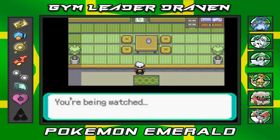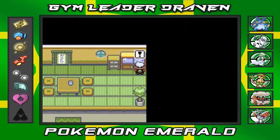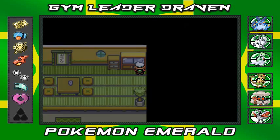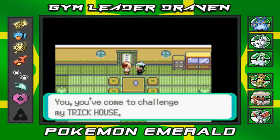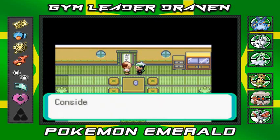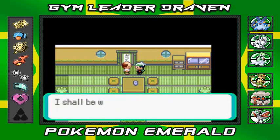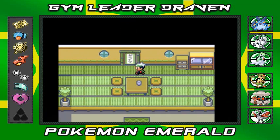So this is the next challenge right here, and yes we are being watched. He's hiding right there — not that smart. 'You've come to challenge my Trick House, haven't you? Consider your challenge accepted. Enter through the skull and let your challenge commence. I shall be waiting in the back.' Alright, bring it on!